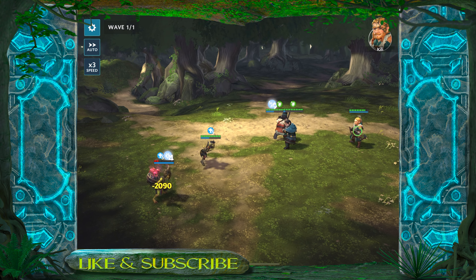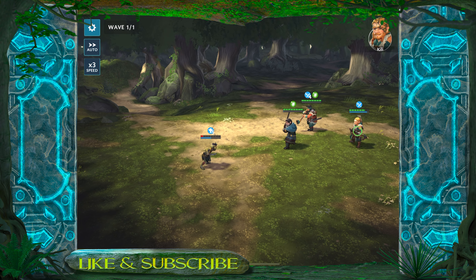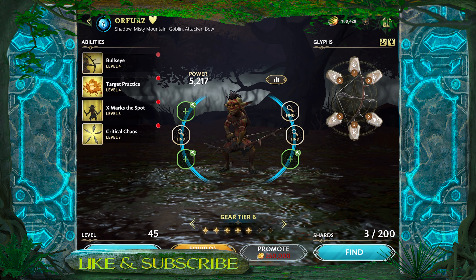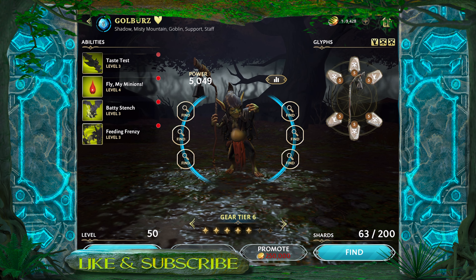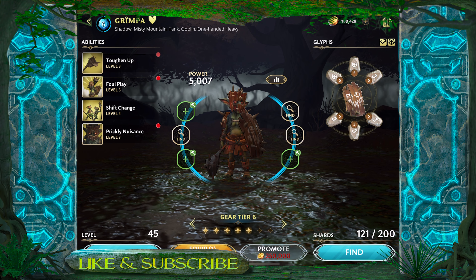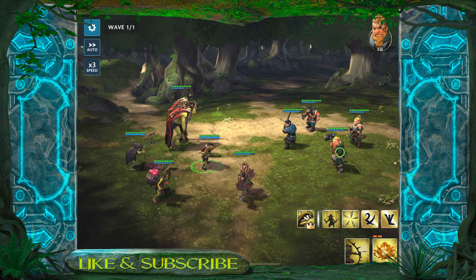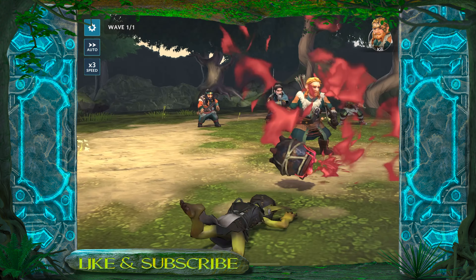I'm going to put a little bit more into the goblins because I haven't come this far grinding only to fail actually trying to unlock Thorin. I went through and upgraded a few of the abilities up to level 4, mainly the ones that do a lot more damage. I also put all of them up to gear 6, with the exception of Chef Kraska because I ran out of gear, and I was also able to bump Golburz up to level 50. Hopefully that's going to be enough — let's get back into the battle and see if we can get Thorin unlocked completely free to play.